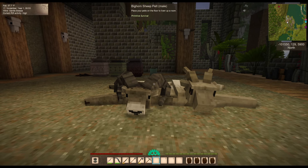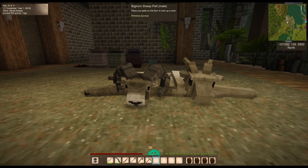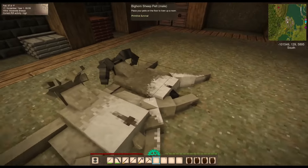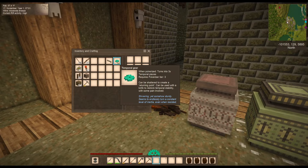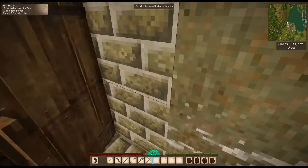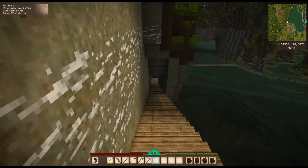I'm asking on Discord now but maybe the Primitive Survival mod takes over from the 1.19.4 thing with the hides on the floor — I don't know. Anyway, I got a lot done overnight. I killed a drifter and got another temporal gear, so we can open another translocator — I think we're going to open that one right in our backyard.